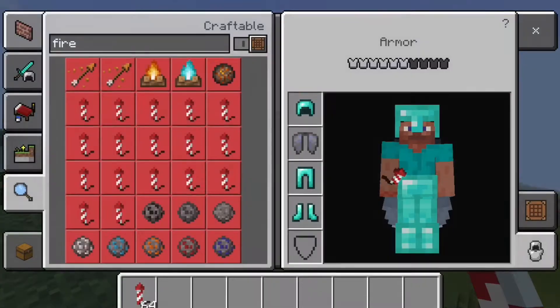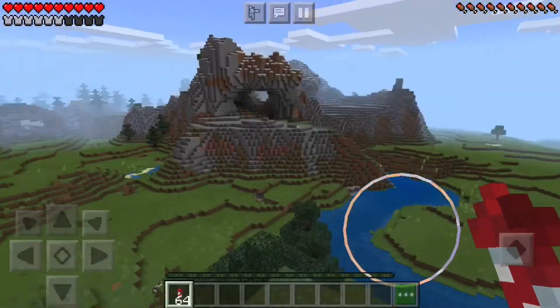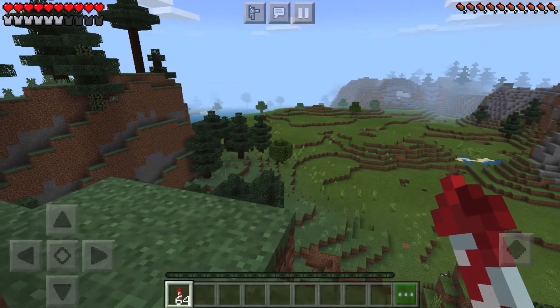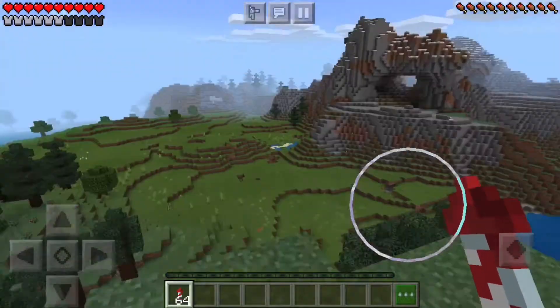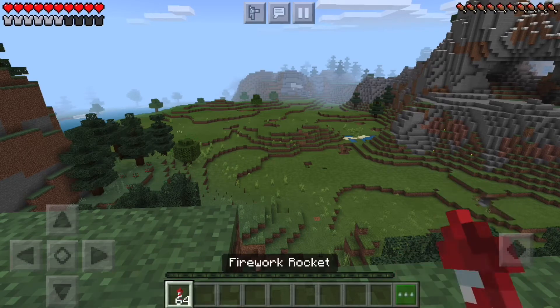So first of all, you're obviously going to need to be wearing Elytra, and I would recommend having firework rockets. You can glide without the rockets, but if you really want to fly, you're going to need rockets. And use normal rockets, not the firework star ones.